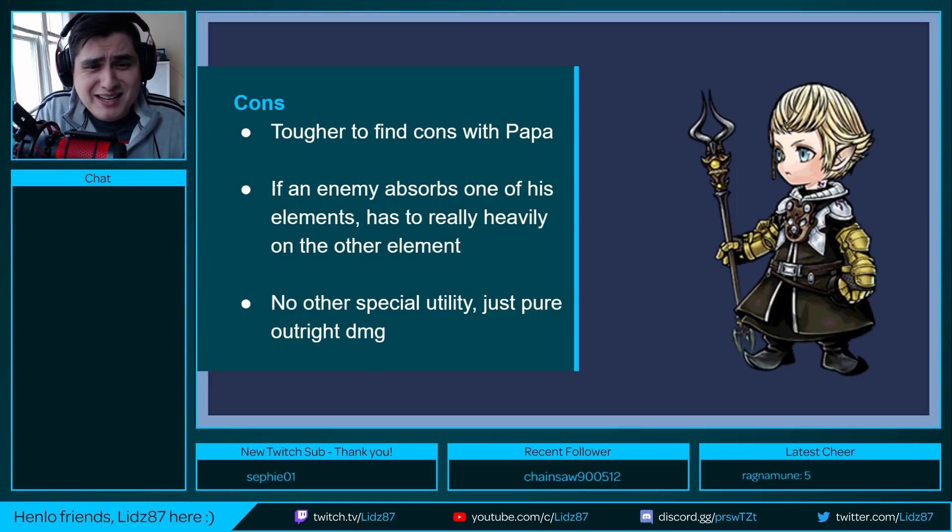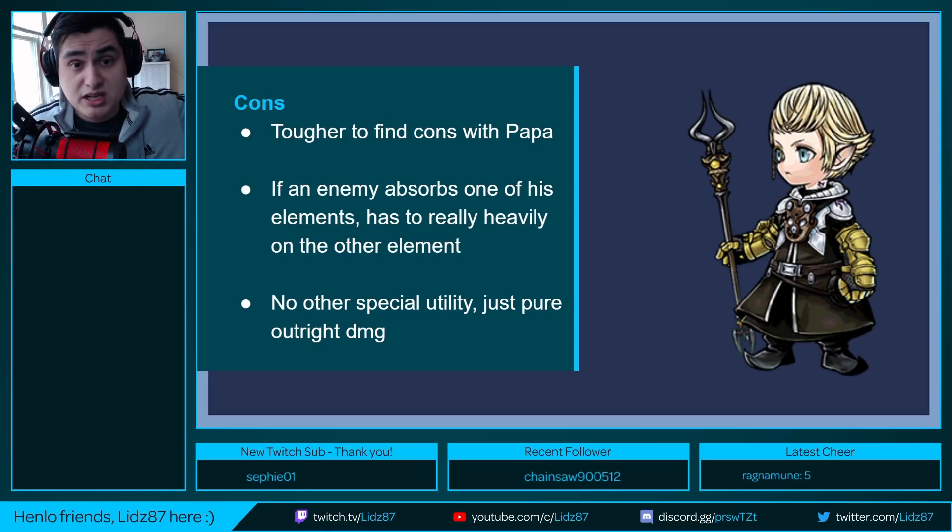Now for cons — it's a little bit tougher to find cons with Papalimo. If an enemy absorbs one of his elements, he has to heavily rely on the other element, though that means you can still use him. If fire is absorbed, you rely mainly on Umbral Ice. Another potential con is that he has no other special utility beyond damage — aside from imperiling fire and ice, he doesn't have anything outside of that. He is just pure damage. So if you need a pure damage dealer, here you go.